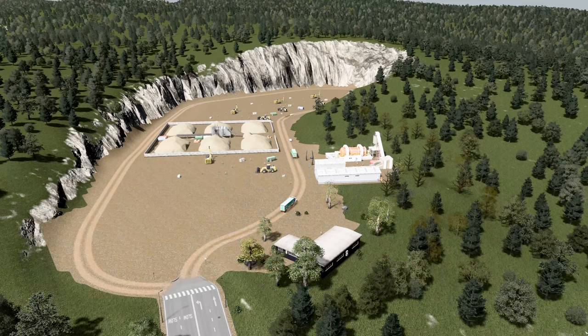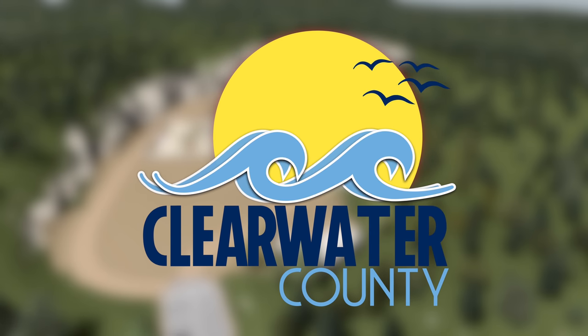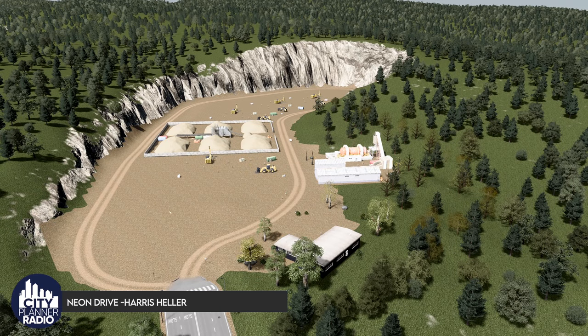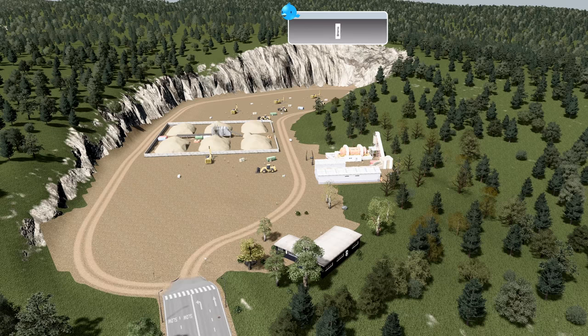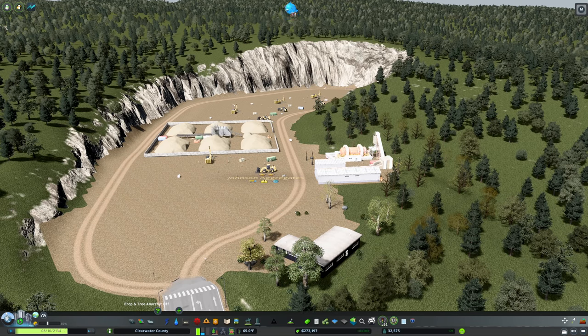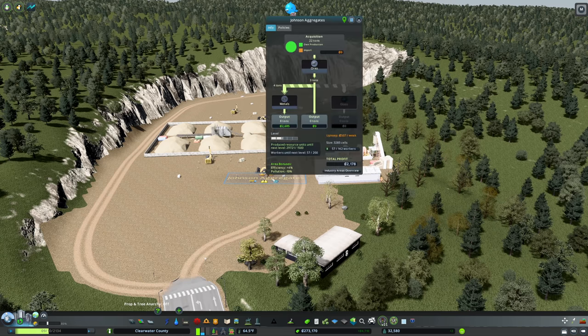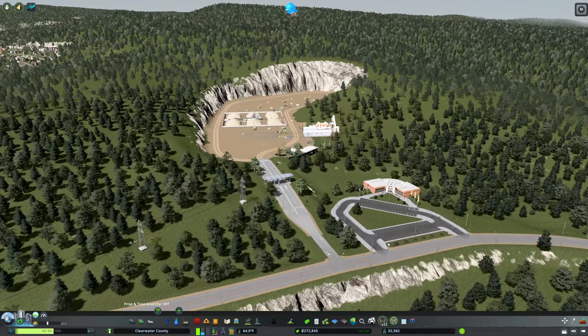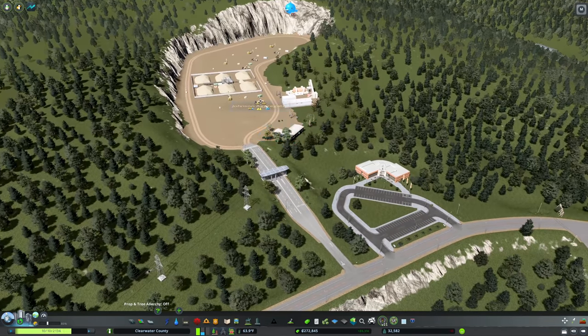Hello, welcome back to City Planner Plays where we are building Clearwater County. We're taking a brief intermission from Van Buren to look at Johnson Aggregates. When I loaded into the build I noticed the area was out of natural resources. I checked my mods and found the unlimited ore and oil mod was not enabled, so Johnson Aggregates was costing us money — we were importing all of our resources rather than extracting them. I've gone ahead and fixed this.